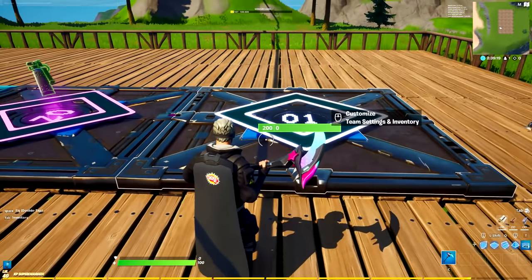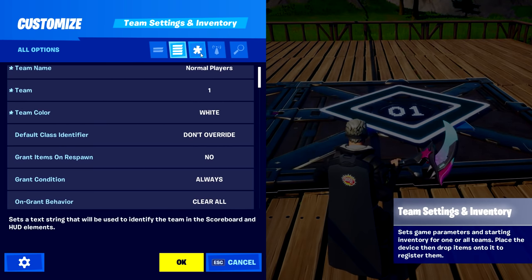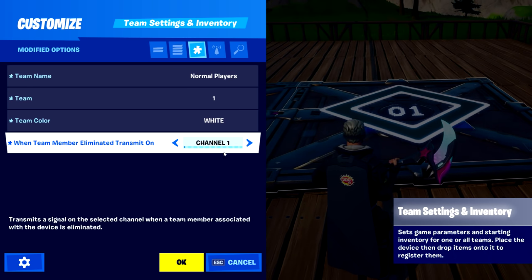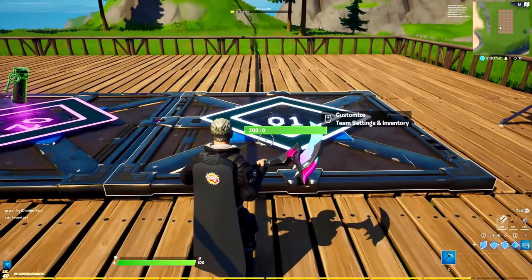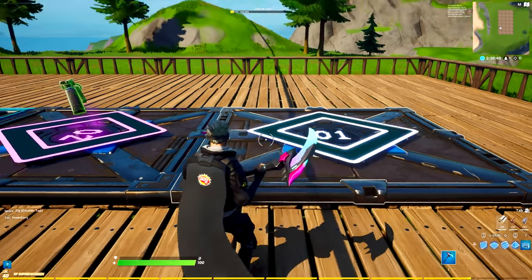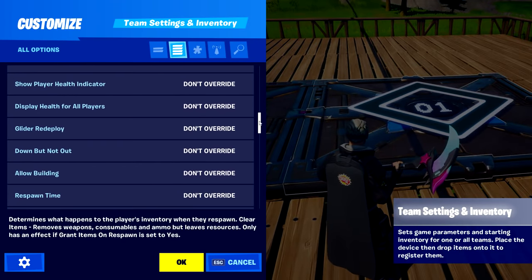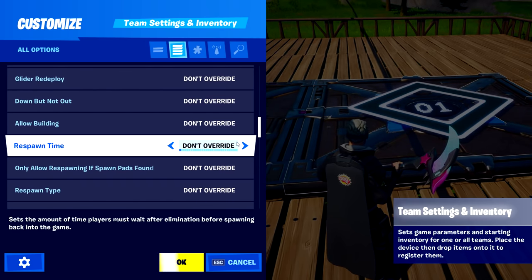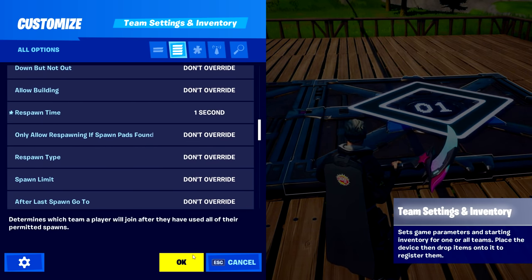First of all, we need to start off by creating a team for the normal players. In here we have just a team name — 'Normal Players' — you can name that whatever you want. Set that to team one; team color doesn't matter. The one important thing is that we have a channel which is: when a team member eliminates, transmit on channel one, or whatever channel you want. Just remember which channel it was. That is the team we're going to play in. Also important — which I forgot to change — is the respawn type, because if we change the respawn type on the shadow class, since there's only one respawn, that will not change anything. So we have to change the respawn time here so it doesn't take forever to respawn. One second should be fine.